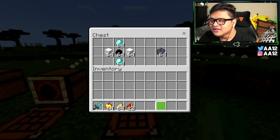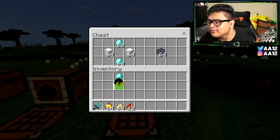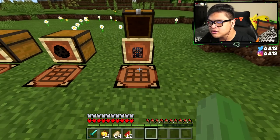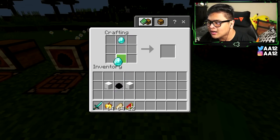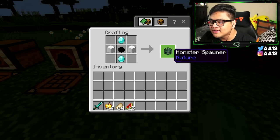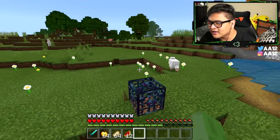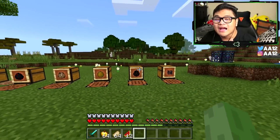Inside the chest I have everything prepared — diamonds, a block of iron, and a dragon egg. You have to craft them the same way it's shown in order to create the monster spawner. We're going to open up the crafting table, place the diamond on top and on the bottom, put the dragon egg in the middle, and put the blocks of iron to the left and right. And we have successfully created the monster spawner. It's placeable and working.